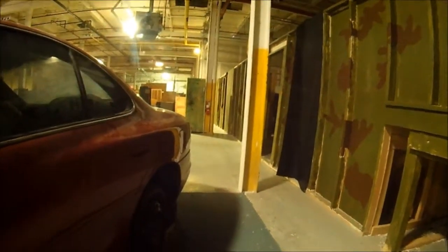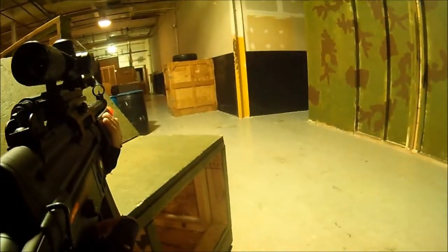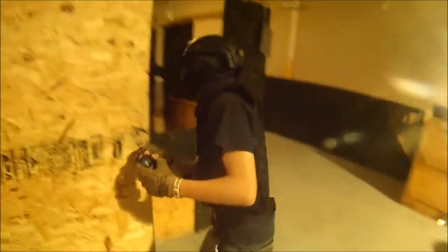I end up eliminating that target, pretty much clearing up the middle of the arena. I see some teammates moving up so I figure I'll move up to the front lines and help them out. I stop before the car to suppress, with another teammate moving up right there. I move toward the middle house but keep the player covered in the meantime so he can get where he's going. Another player just got eliminated on the far side, which is good for us.